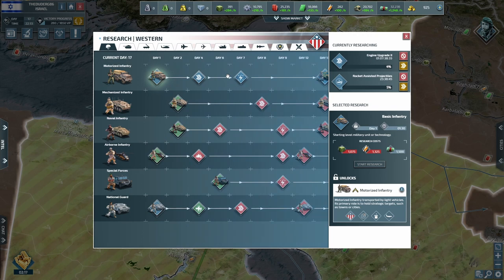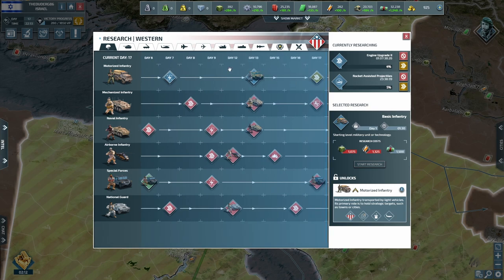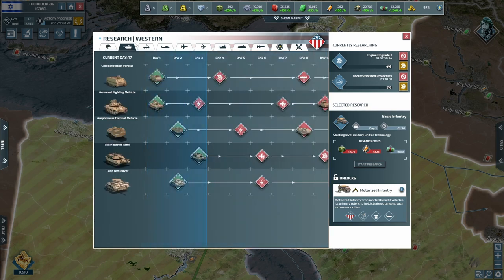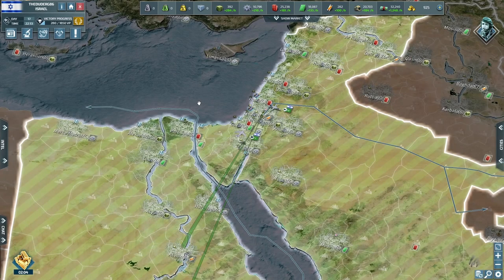Research-wise we have engine upgrade two and rocket-assisted projectiles coming in. The engine upgrade is for our infantry to keep them top tier, and then we're looking at the upgrade for our artillery so we can start holding the line — looking pretty good.